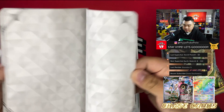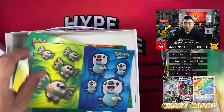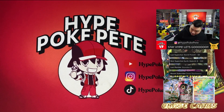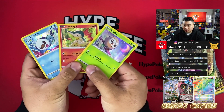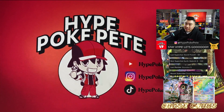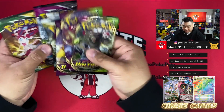Under the tray are Cyndaquil, Arceus, Rowlet, and Oshawott stickers, plus a notepad — I might actually use that at work! There's also a code card and the collector chest promo cards look awesome. I'm going to sleeve these right after the video.